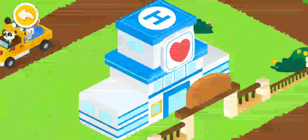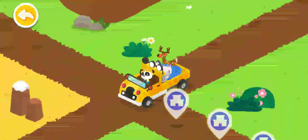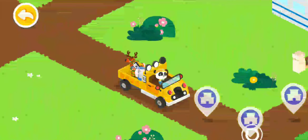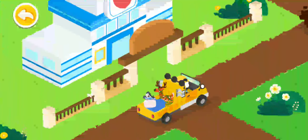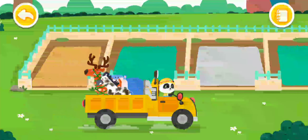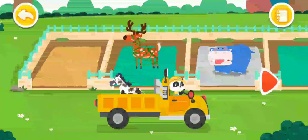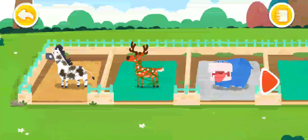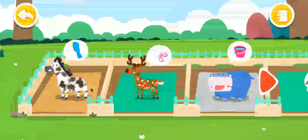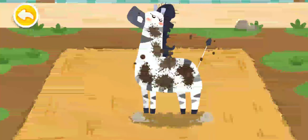Take them back to the rescue center for treatments. Let the animals move into the new dormitories. The zebra likes to roll in the sand with mud all over.